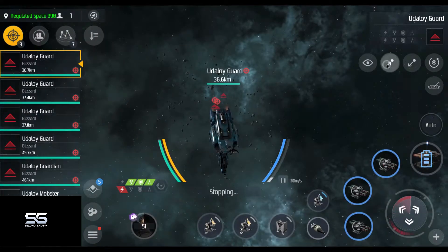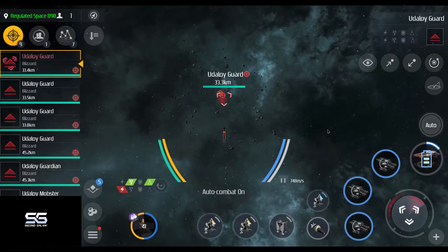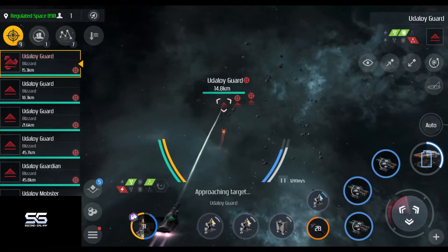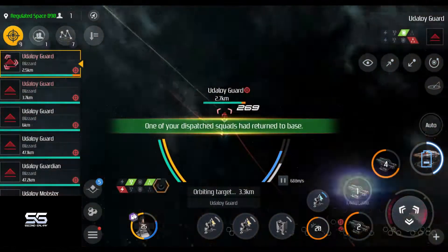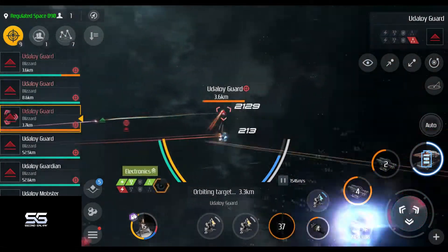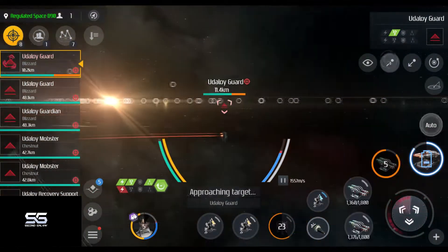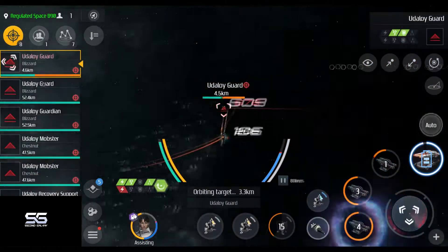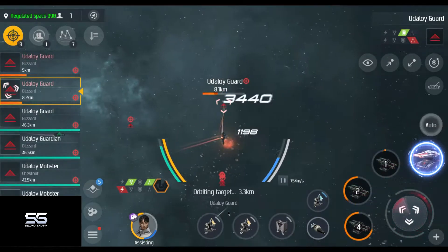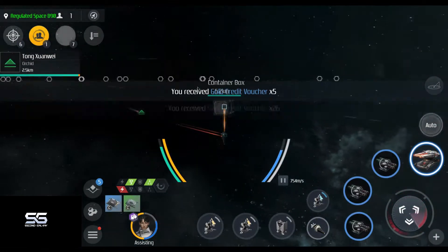When you warp into the next encounter for the first time it can be scary to see nine hostile ships waiting. However, they are grouped up in groups of three which are far away from each other. Each group of three will only attack you if you attack them or if you get close to them, and each group of three will drop a loot container after you kill them.